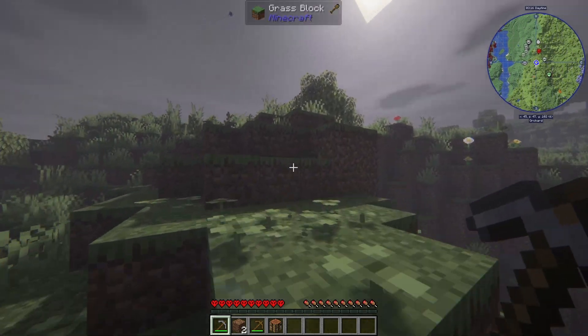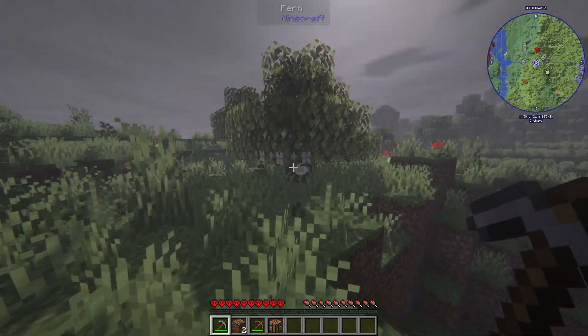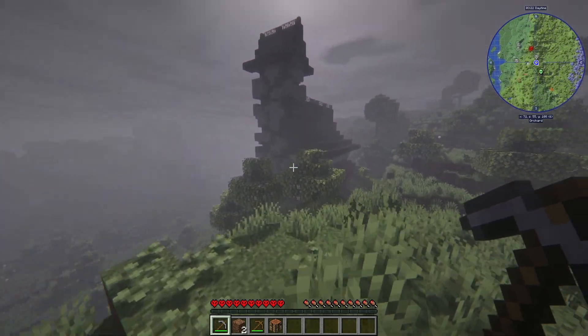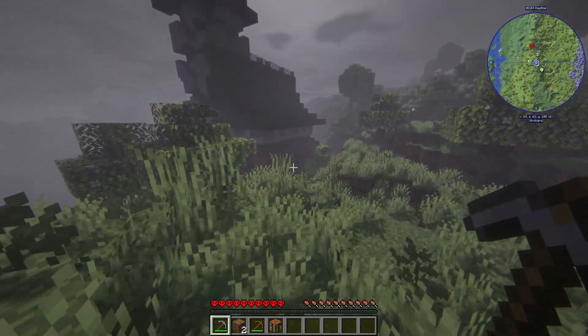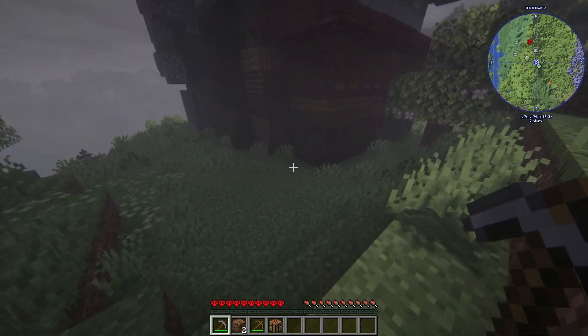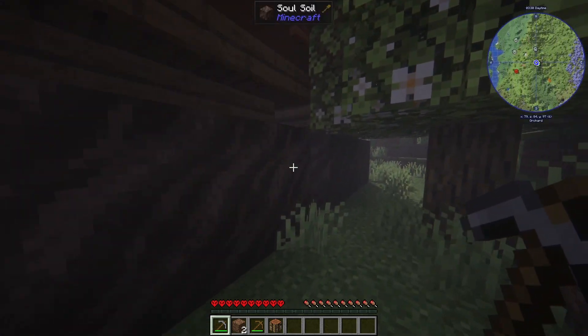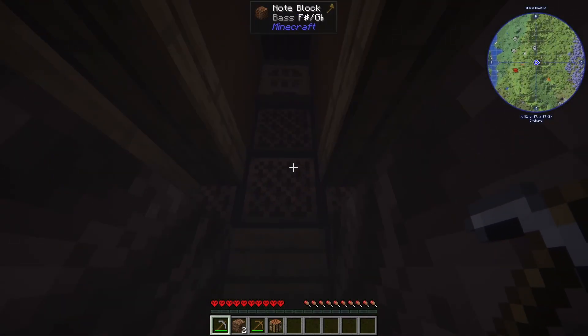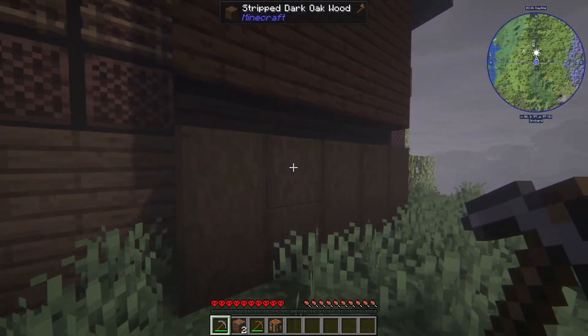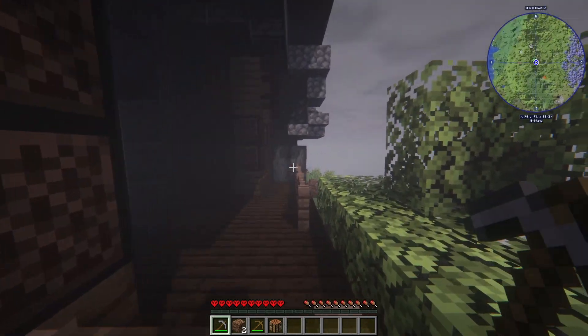Did I see a green marker on the map? That's different from all the other markers. Is that a friendly house? Soul soil. This looks kind of concerning — I don't know if this is safe.